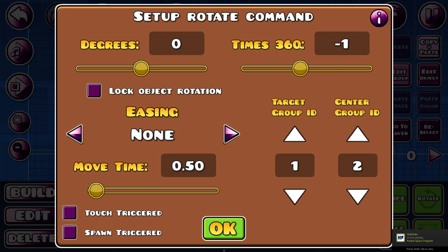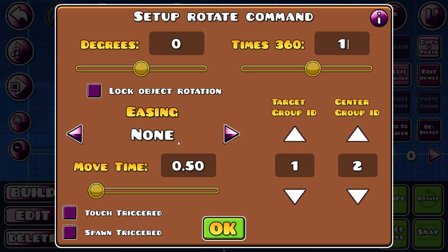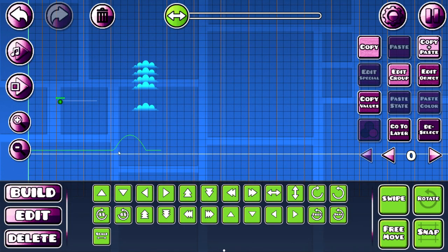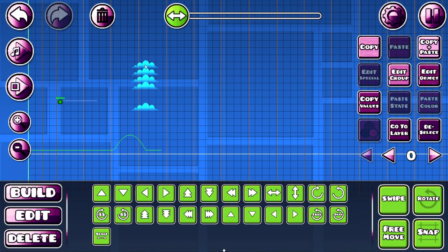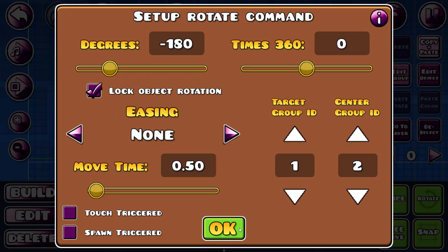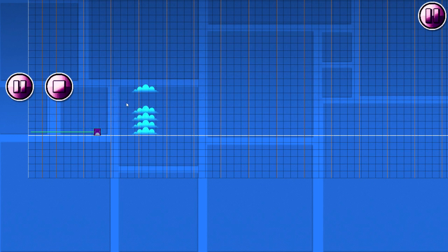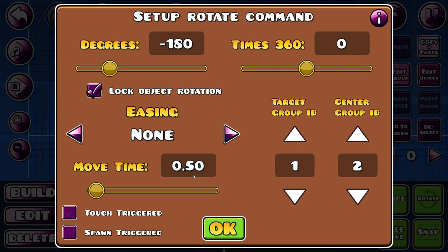So this is how many times they do a 360. Now it's minus 1, so it moves like that. If I make it to 1, it moves to the other side. And if I just want it to move like 180, now it will be like that. Lock object rotation means that they will stay like this, so they don't rotate. Move time is just how long it takes to move them.